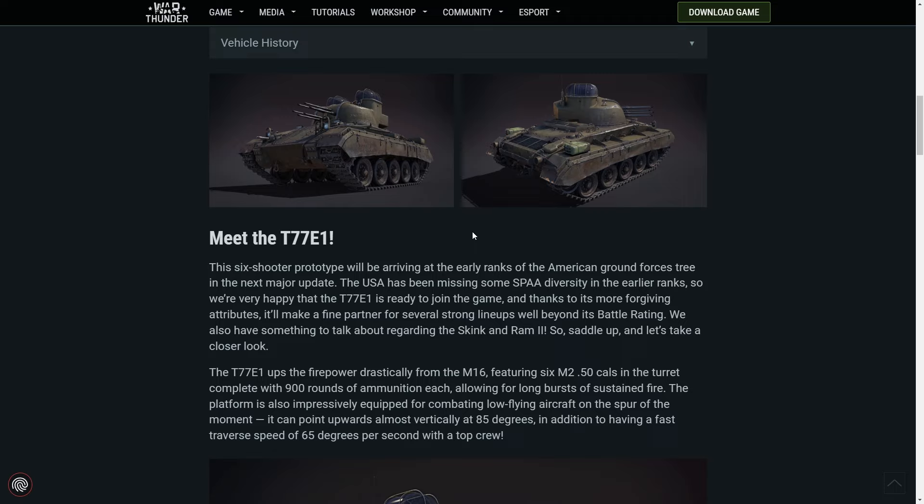The USA has been missing some SPAA diversity in the earlier ranks, so they're very happy that the T77 E1 is ready to join the game. Thanks to its more forgiving attributes, it'll make a fine partner for several strong lineups well beyond its battle rating. We also have something to talk about regarding the Skink and Ram 2, but first let's talk more about the T77.